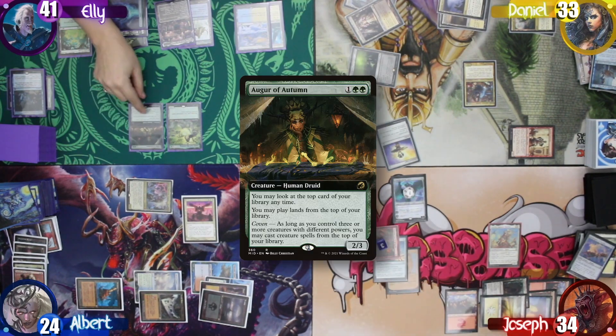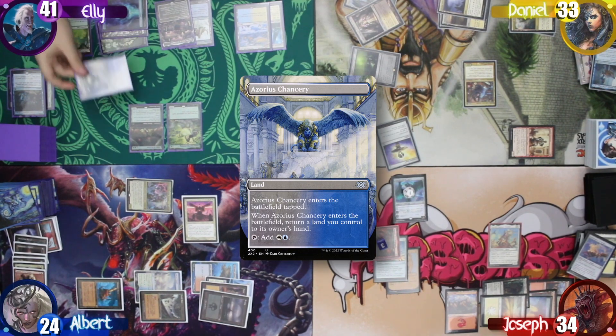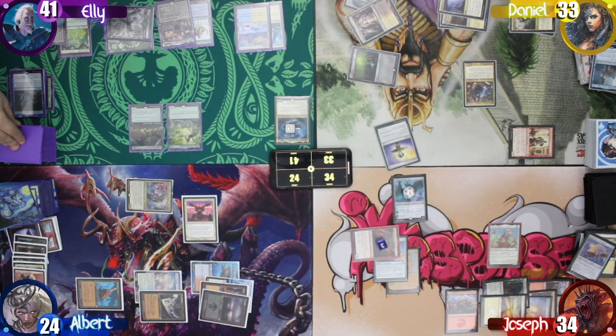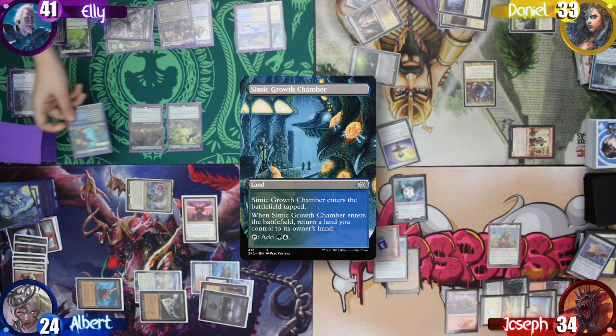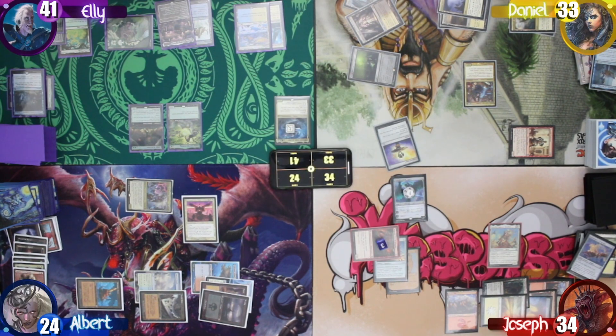Ellie draws for turn and casts an Augur of Autumn, which lets her play lands from the top of her library. She finds an Azorius Chancery and plays it as her first land for the turn, bouncing an Island back to her hand. She then finds a Simic Growth Chamber on top and plays it, bouncing a Forest back to her hand. She then plays that Forest as her third land drop and passes.